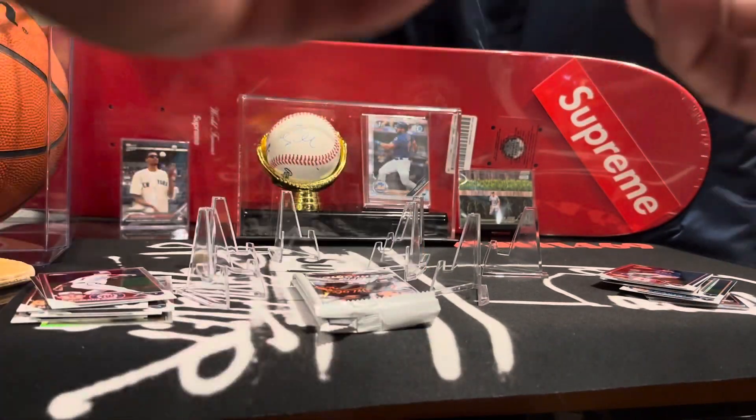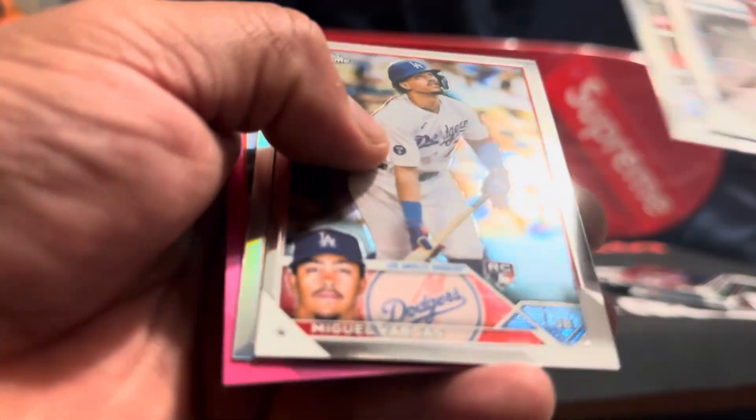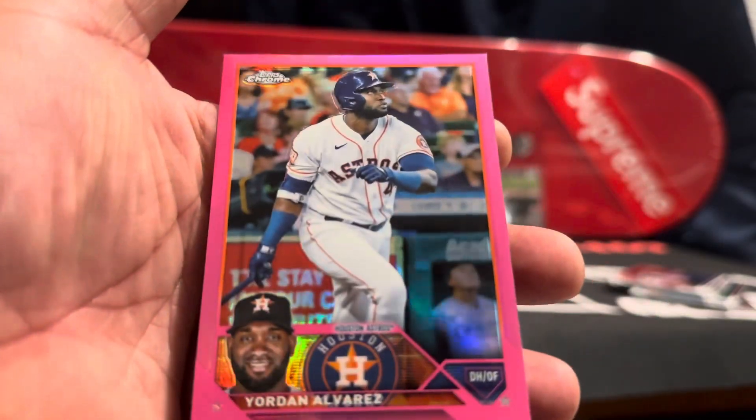So far this box has been horrible, but the other four I've opened have been insane. I understand not every box can be good. Lubob, Miguel Vargas. Luis and Jordan Alvarez in a pink — that's pretty nice.